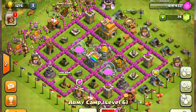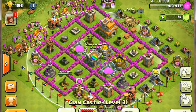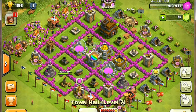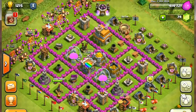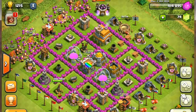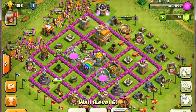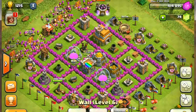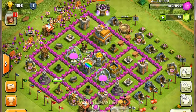As you can see, this is base level 7, Town Hall level 7. I pretty much upgraded all my walls. It's worth it — I know it's expensive, but it's worth it. You should always upgrade your wall to the highest level.